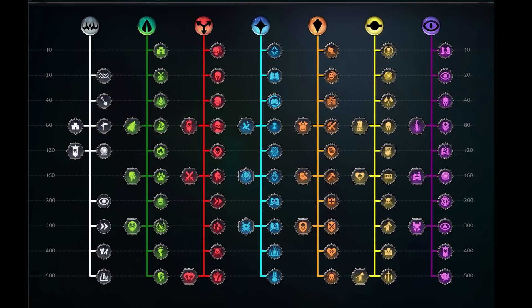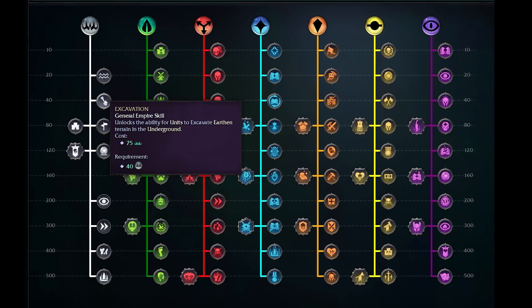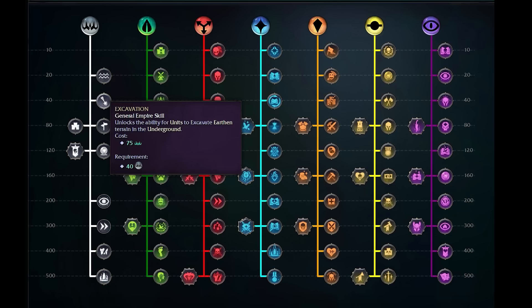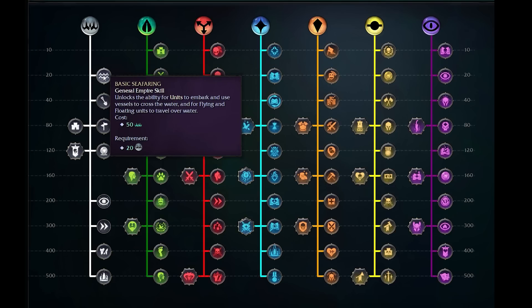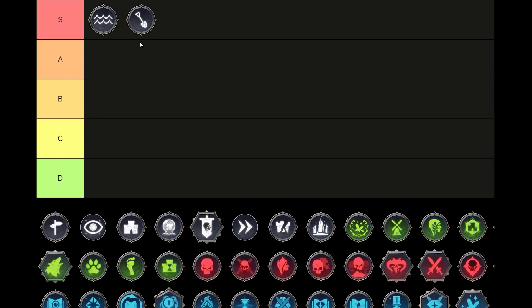Starting from the start on the Age of Wonders 4 database — a brilliant way to visualise the tree, slightly different to in-game, but it fits our purpose very well. Let's start at the start with Basic Seafaring and Excavation. I'm going to bundle these two together because my assessment is almost the same. Basic Seafaring lets us sail across the ocean, and Excavation lets us dig out earthen terrain in the underground, find new tiles, build larger cities, find goodies. They are two fairly exclusive and fairly necessary abilities. Seafaring may be slightly more than excavation, but they're both map-dependent. I think they're comfortable S-tier picks — great value, providing something very difficult to get and incredibly useful. S-tier, no trouble.